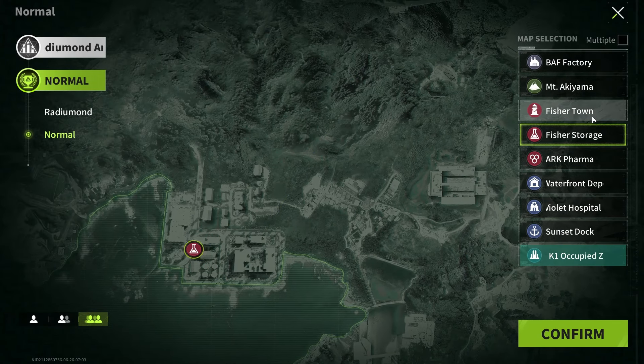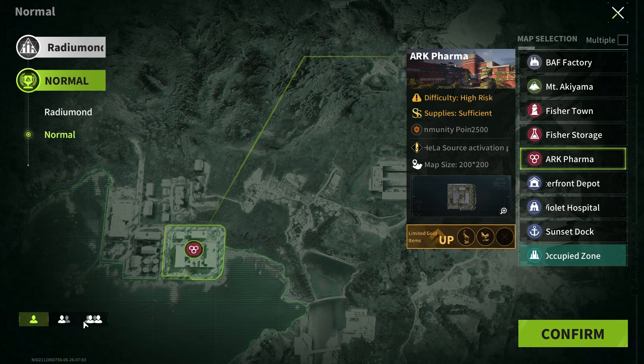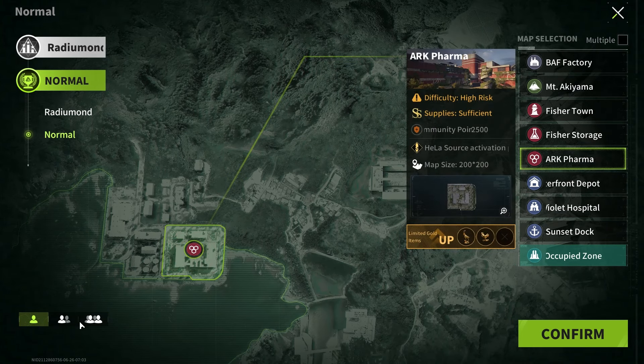One last highlight for Season 9: squads are back — not just trios, but four-man squads. Currently they're only available for Our Company maps, so if you want to play with friends or randoms, you can squad up there. Whether they'll be introduced to other maps remains to be seen.